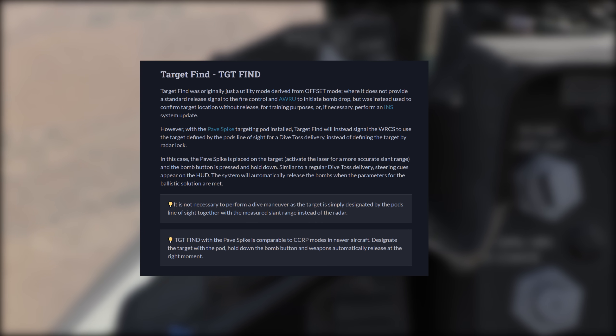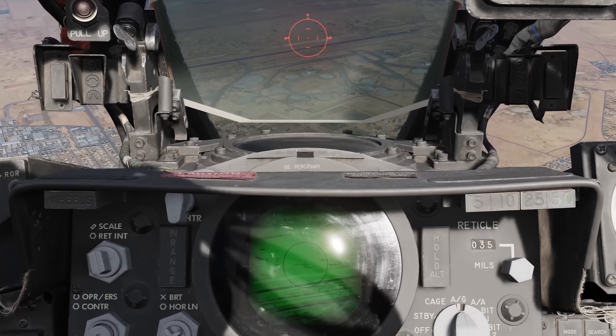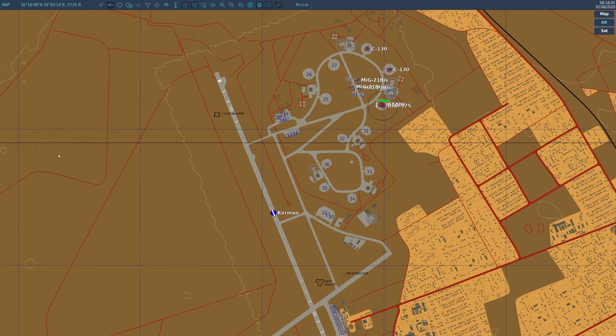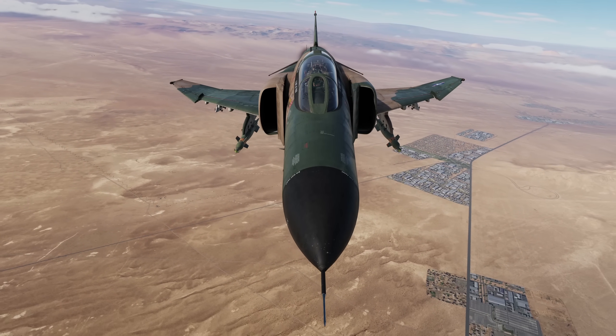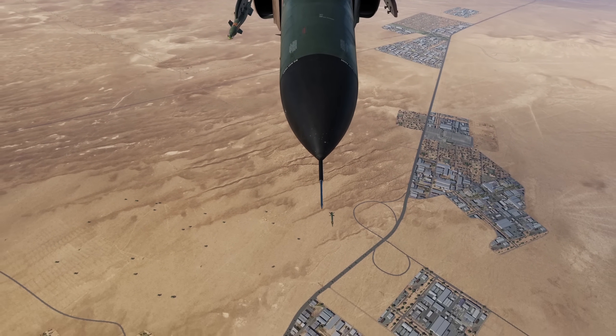First, find the target area ground level altitude. An inaccurate ground altitude setting will increase the rate the pod deviates from your target over time. You can find the ground altitude of your target by using the F10 map, placing your cursor onto the target area and noting the cursor coordinates and altitude displayed top left. Alternatively, you may already have this information on your mission briefing. Using laser guided bombs, you only need to be roughly accurate with the numbers, as the guidance allows for correction. By default, the drag coefficient is 1.02, which will be good enough for most circumstances.